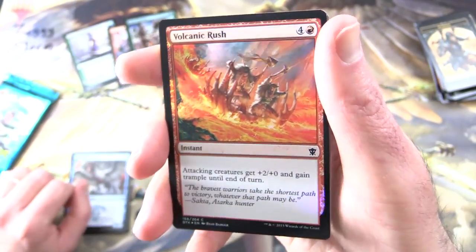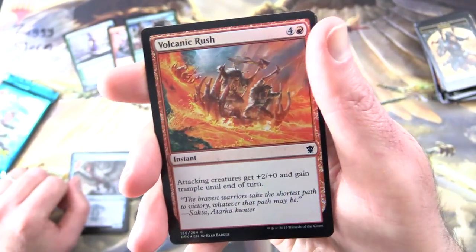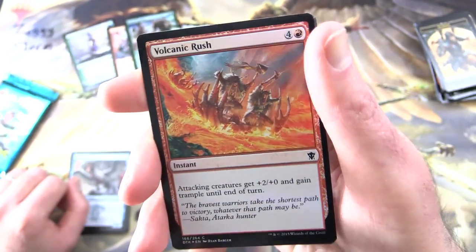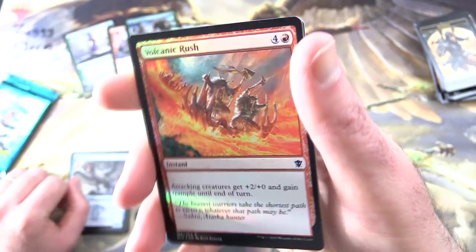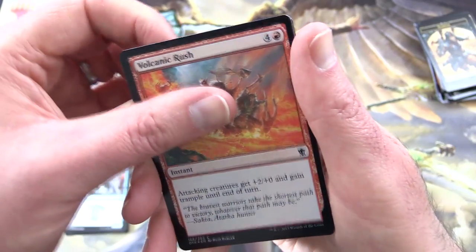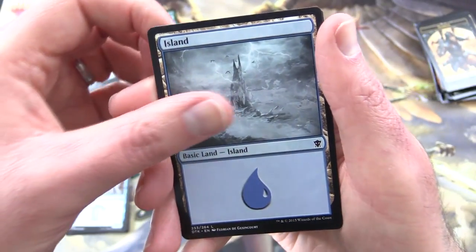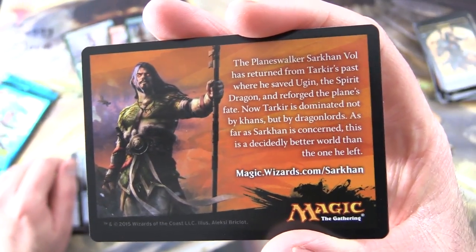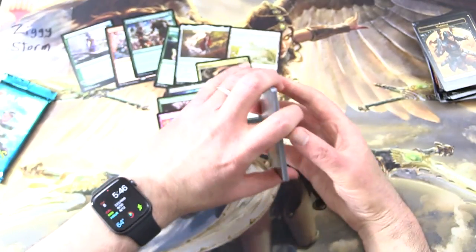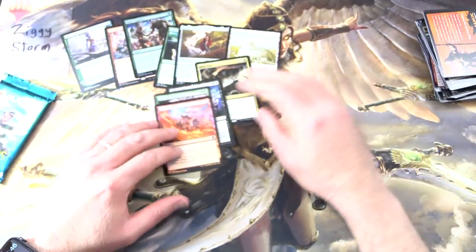And there's also a foil — Volcanic Rush, Instant for 5. Attacking creatures get +2/+0 and gain Trample until end of turn. Look at that foiling — sort of blinding, actually! Plus an island, and here we are — Sarkhan Vol! Are you a fan of Sarkhan? Leave it in the comments. I think he's still in Standard — wasn't he in Core 2020?